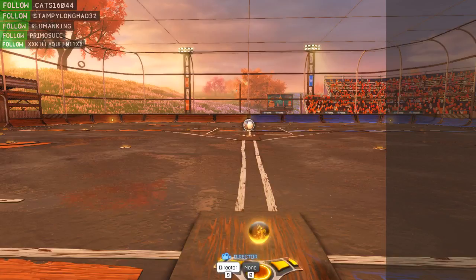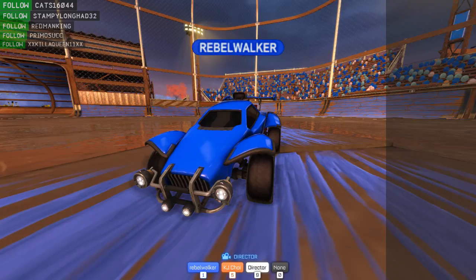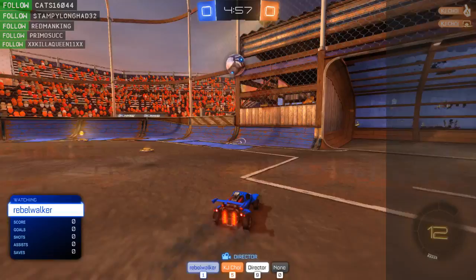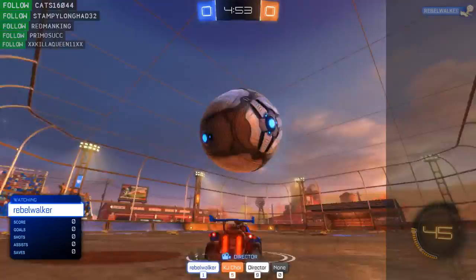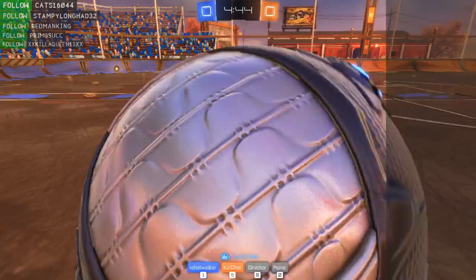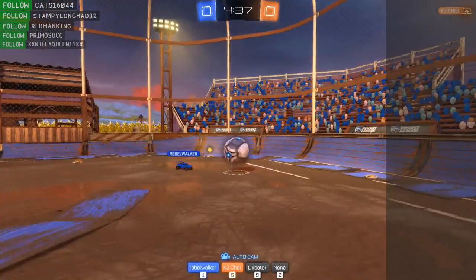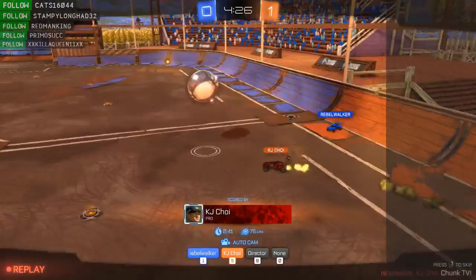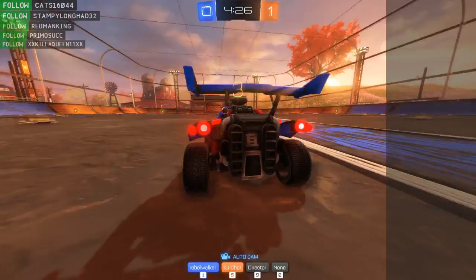I want to see how these two do against each other - I am spectating. On 1v1, Rebel Walker on blue, KJ Choy setting up on the orange team. Rebel Walker with the ball, keeping it out. KJ Choy just barely - batting it towards Rebel Walker's goal, sort of just playing cat and mouse. KJ Choy in with a good setup, taking a very fundamental shot and sending it straight to the goal on Rebel Walker. There is the replay.